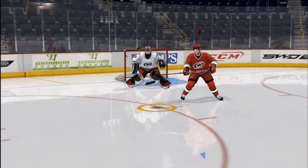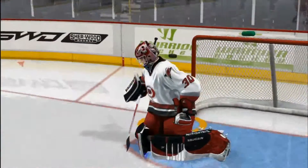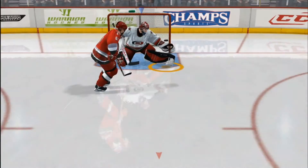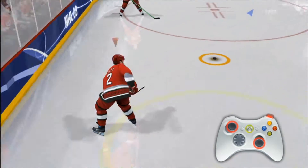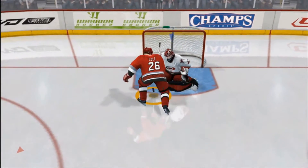Also new to NHL 08's offensive controls are deflections and slap passes. To try a deflection, take a shot — if a teammate is in front and in good position, he will automatically try and deflect the puck into the goal. To try a slap pass, take a slap shot windup, then pass while aiming the left stick in the direction of the player you want to redirect the puck. He will automatically deflect the puck toward the goal.